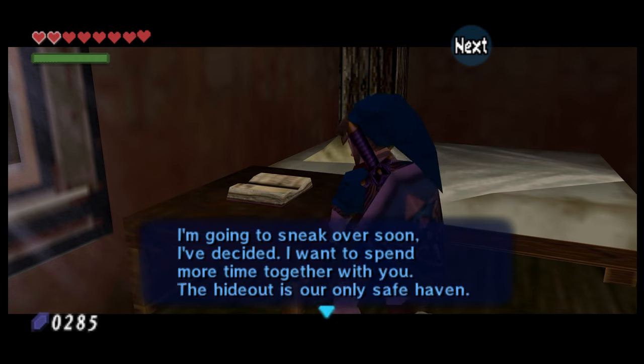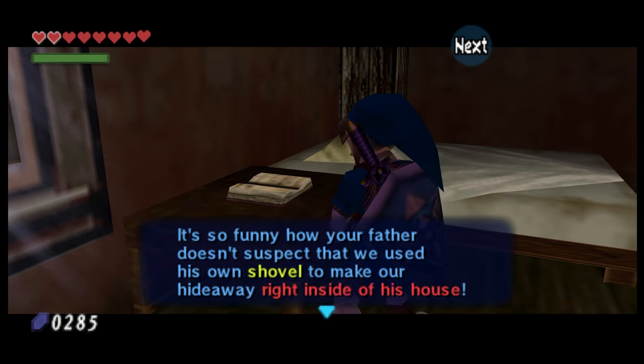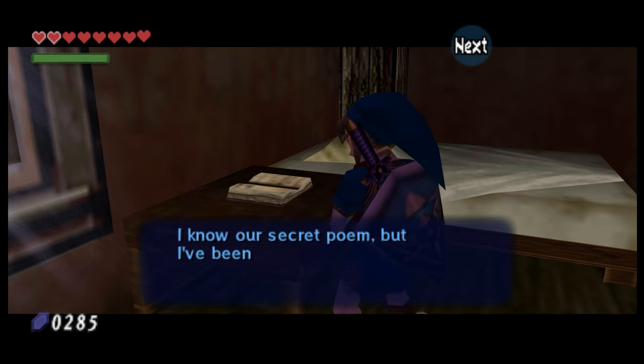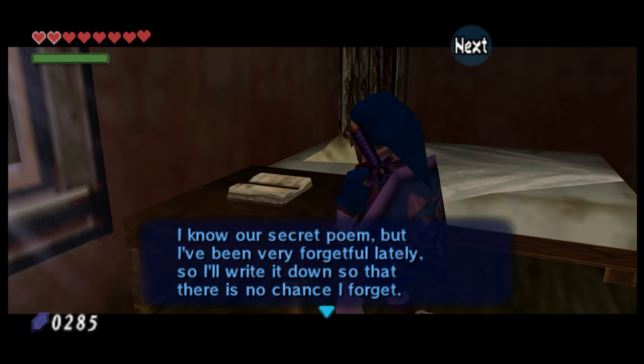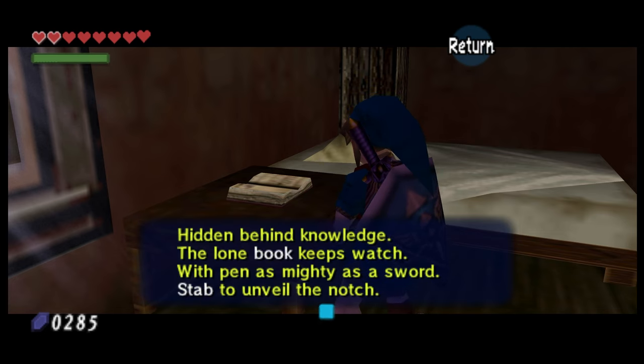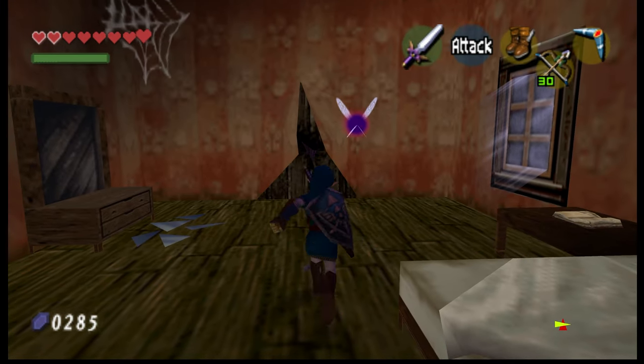'I'm going to sneak over soon. I've decided I want to spend more time together with you. The hideout is our only safe haven — it's so funny how your father doesn't suspect that we used his own shovel to make our hideaway right inside his house. I'll make my way over toward the graveyard as soon as my father goes to sleep. I know our secret poem, but I've been forgetful lately, so I'll write it down.' Hidden behind knowledge, the lone book sleeps — keeps watch with pen as mighty as a sword — stab to unveil the notch. Lone book and stab were highlighted.